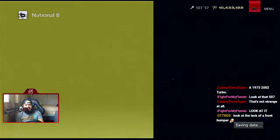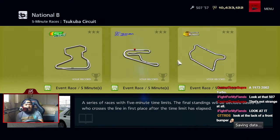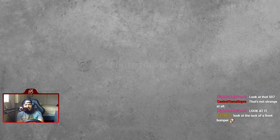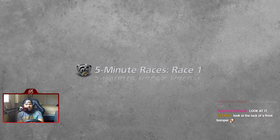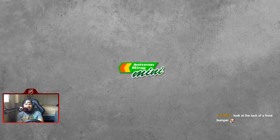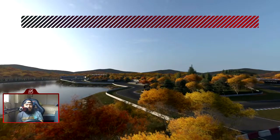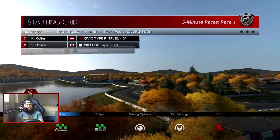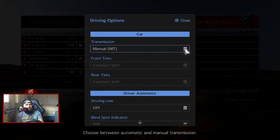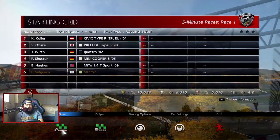So, three races in the five minute challenge: Autumn Ring Mini, Tsukuba, and Rome Circuit. Let's go to Autumn Mini first. I want to say this car has comfort medium tires. If it does, because it's an endurance we're going to stay with comfort mediums unless it's terrible. Oh, so it's not 350 — it's 400 performance points. Comfort softs, alright, we'll leave comfort softs on.